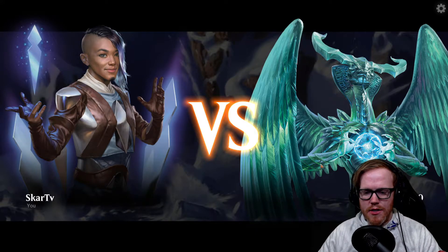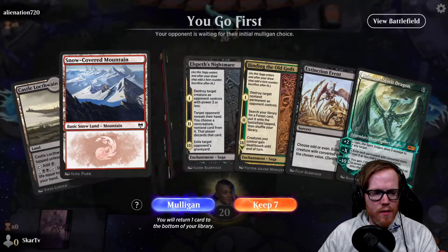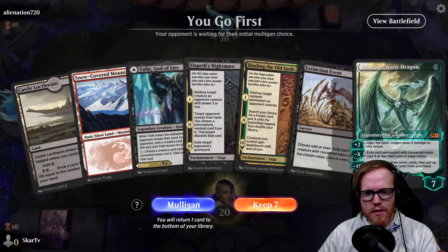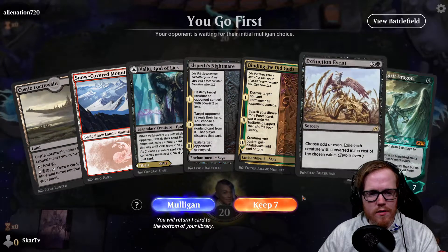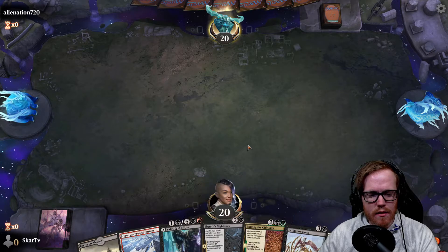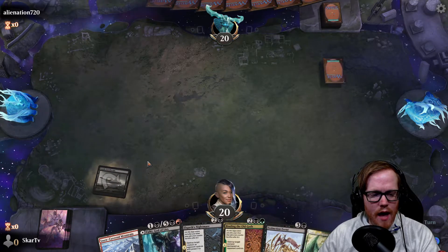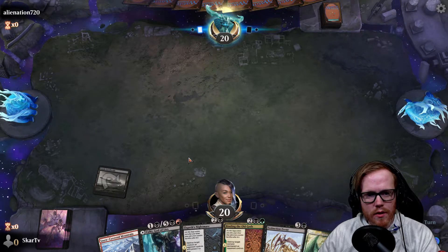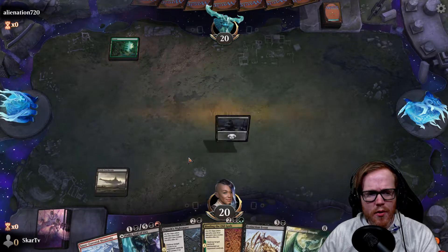We're playing against what looks like Alienation. We're on the play. Our hand isn't great but it's good if we can draw into things, so maybe we'll keep. Ugin's not the best, but if we can get a couple additional lands, having Valki on turn two is going to be good - we'll be able to look at our opponent's hand and see what they're doing. If we can draw a land in the next two turns, we'll be okay.